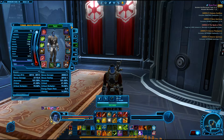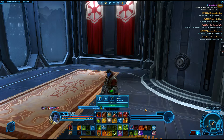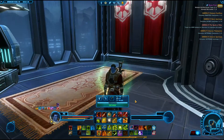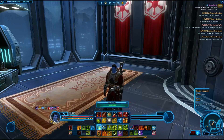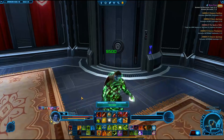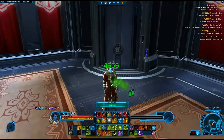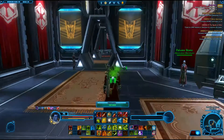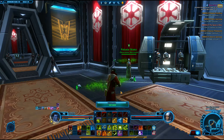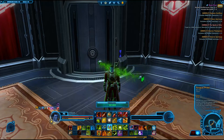The biggest thing is going to be your abilities. You have your big heal — save it for when someone's about to die. I usually save it for when someone's dropped below 75% health; that's when you want to try to fire it off to prevent people from dying. Then you have your little heal over time, your kolto probes. Just probe everybody — probe everyone.